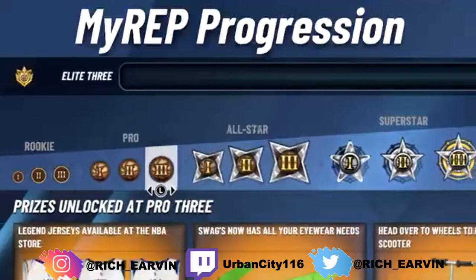At Pro tier you also get legend jerseys available at the NBA store - legend jerseys are pretty dope. You can get the Shaq, the Kareem, the Magic - I'm definitely getting my Magic jersey for sure. You get eyewear needs unlocked, hopefully goggles are back. Then at Pro 3 you get a scooter - head over to the wheels store to get the scooter, so we have scooters again this year.